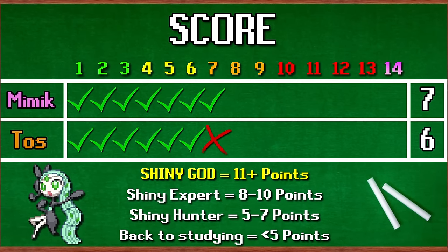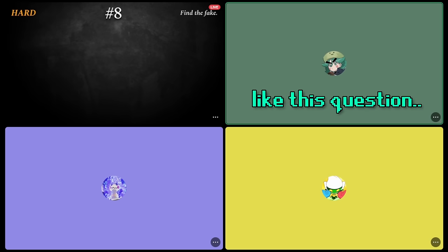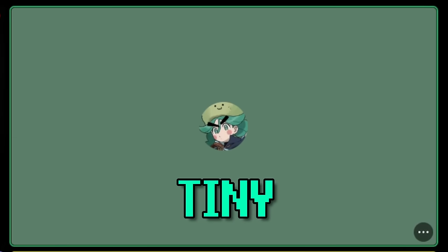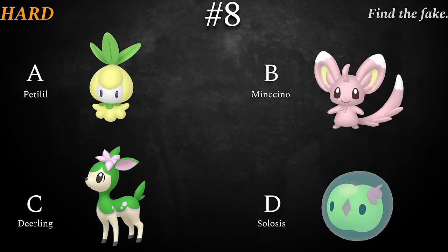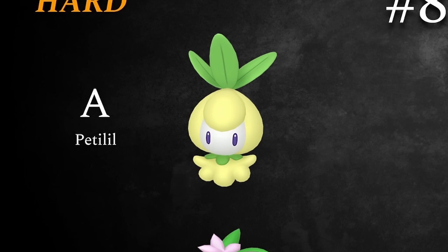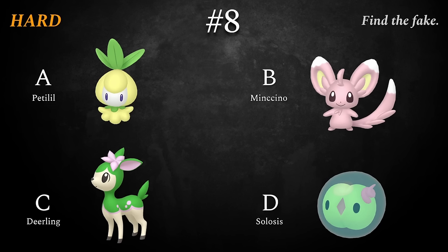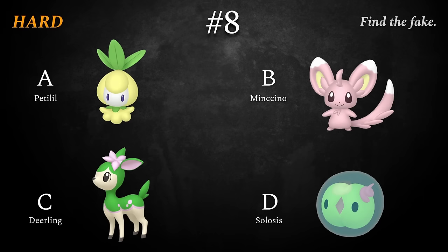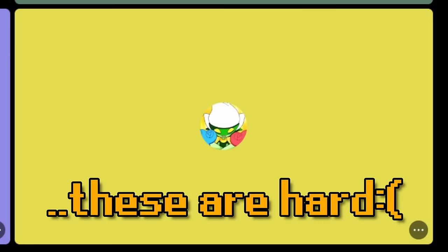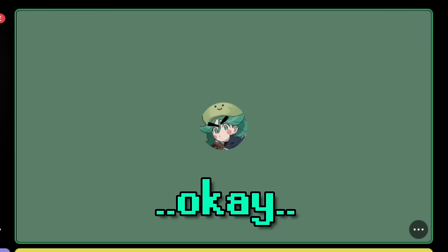Our first point lead goes to Mimic for Gen 5. Let's see if she can keep the 100% streak up. Question number eight — Mimic, you're going to like this question. How well do you know your tiny cute Pokémon? Find the fake between Petilil, Minccino, Deerling, and Celeosis. These are the tiniest little Pokémon from each part of the Pokédex, with pretty subtle shinies. We are in the hard section — how well do you know the details on the tiny guys?